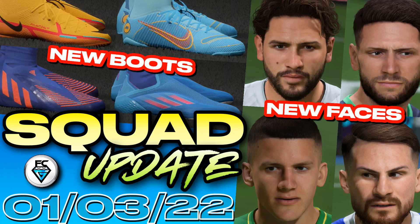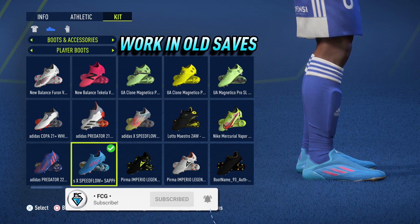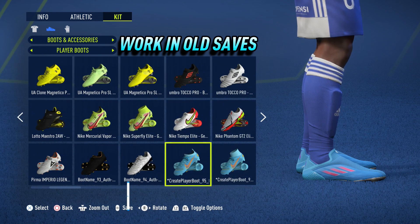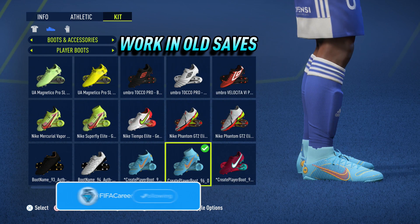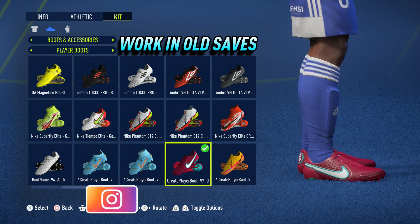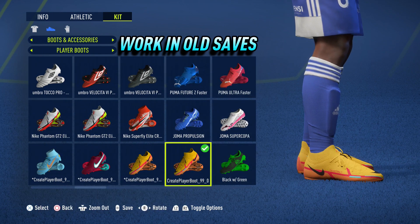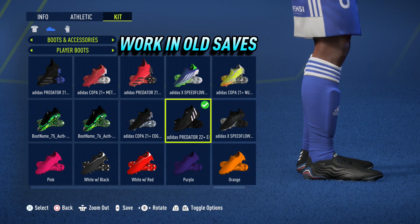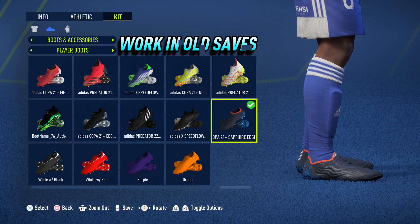Firstly, there were several new pairs of boots added in the latest update — a few from Nike, a few from Adidas, and a couple from Puma. Good news: these boots will all work in old career mode saves. Also included in this squad update, after waiting for over a month on consoles, the new star heads have finally been activated. Sadly, however, these do not work in old saves, therefore a new career mode will be needed.